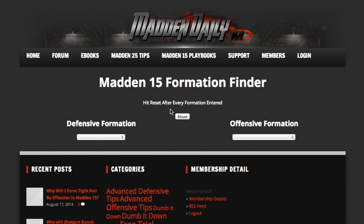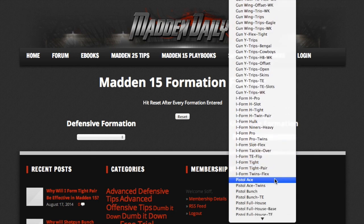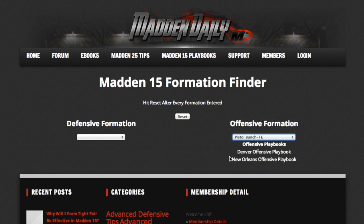Now for my final example, we're going to go over a formation that's going to be a very rare formation — it's only in either one or two playbooks — and that's going to be Pistol Bunched Tight End. So we're going to go to offensive formations and find Pistol Bunched Tight End right here. As you can see, the offensive playbooks displayed are the Denver offensive playbook and the New Orleans offensive playbook.